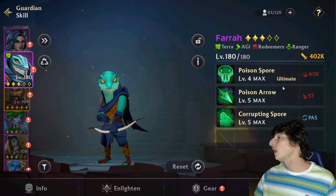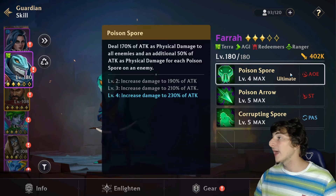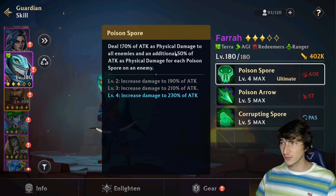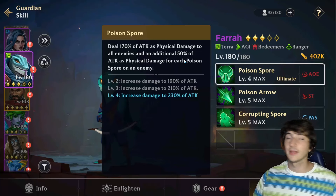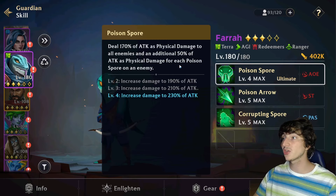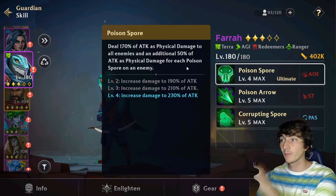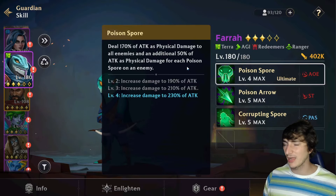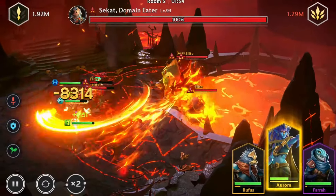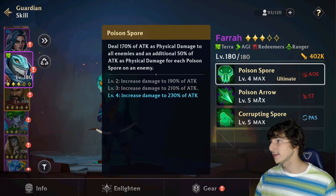Since she is an epic, she has three skills. The first is Poison Spore, the ultimate, which is an AOE — Farra deals 170 up to 230 of attack as physical damage to everyone. Additionally it deals 50 physical damage for each poison spore on the enemy. This is a really amazing ultimate: 230 damage to everyone plus 50 for every stack on them, making it a really solid ultimate.